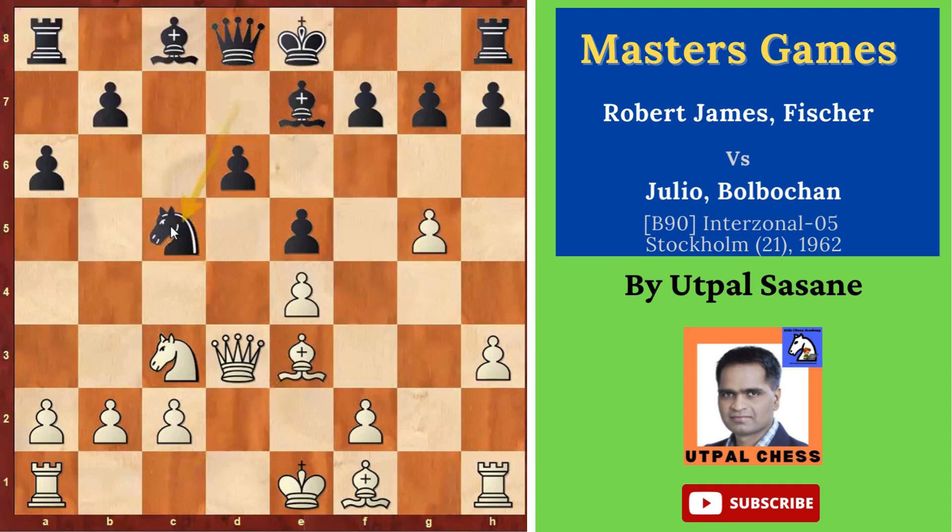After Bishop E3, Knight C5 was played — this is not so good. Because there are two attacks on this pawn and only one support. If you wanted, you could have captured the pawn and exchanged the bishops to get an extra pawn. The only problem is that White would have the open G-file and could attack from that side, making short castle difficult. But you would have gotten that extra pawn.